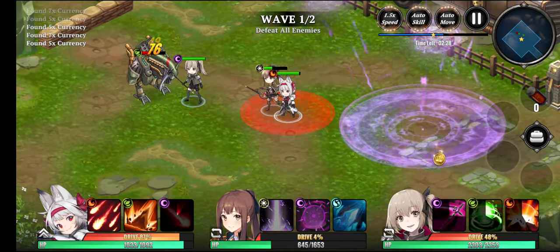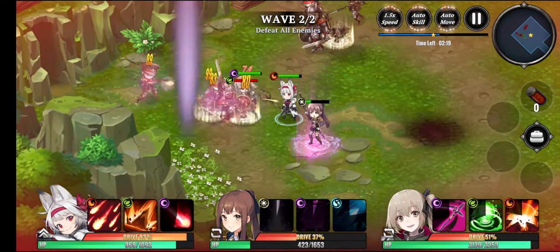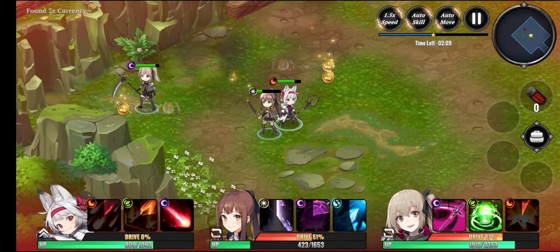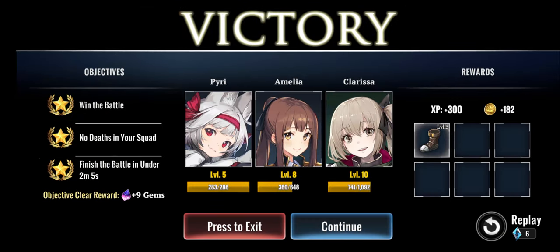There's actually an overdrive gauge in this game. If you fill that up, your heroes are going to perform a special type of action — a special burst. I got a three-star victory. The overdrive gauge works by clicking your character's icon and targeting a location, and your character will do AOE damage or a special burst to wipe out mobs really fast, which is increasingly important as opponents get stronger the further you progress.